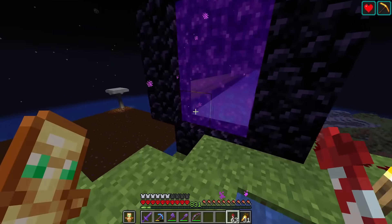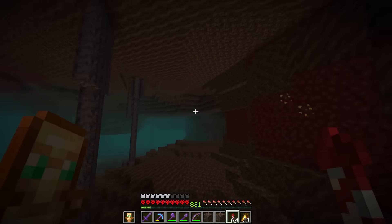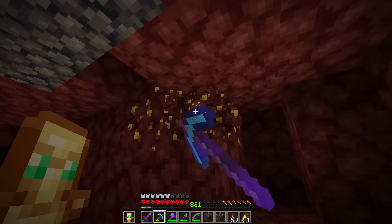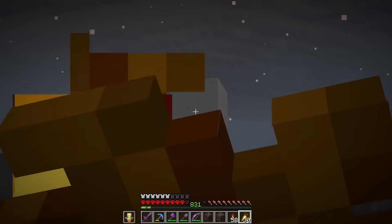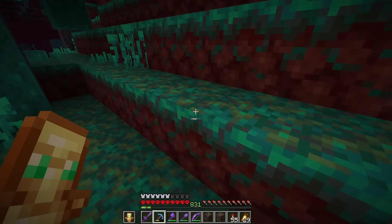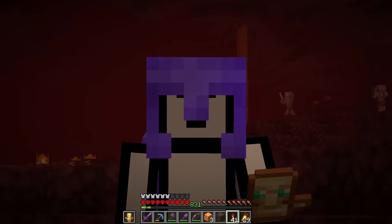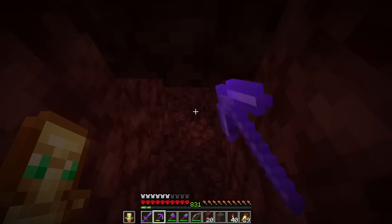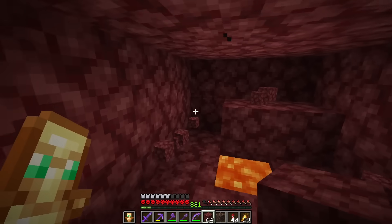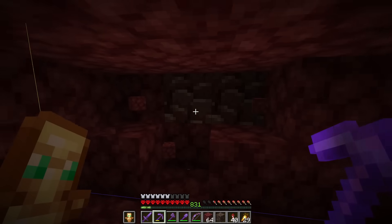Now we're going to take a break from the overworld and try to get a bunch of the nether blocks. The best way to do it is biome by biome. For this biome, we need this and this. We're also going to need some bone blocks. And now for the fortress, we need nether brick. Now to move on to the other biomes. And now we need the crimson forest blocks. I think that's pretty much it for nether blocks. Wait - I've just realized we need to get ancient debris. Let's do this. I think it's easier to find around the chunk borders. There we go - that's all the nether blocks.